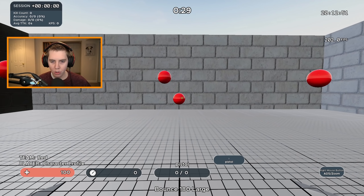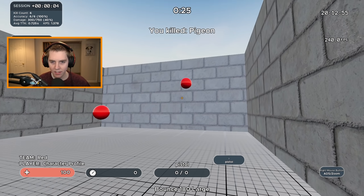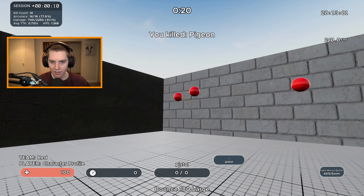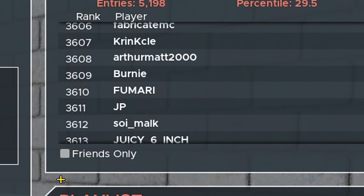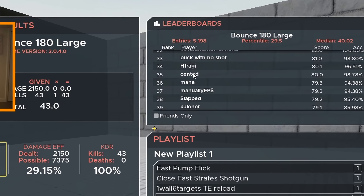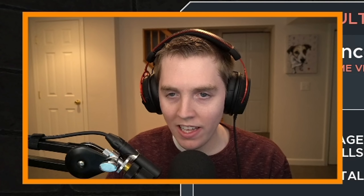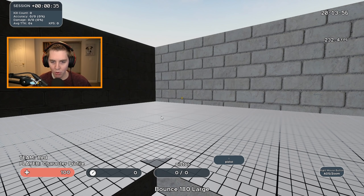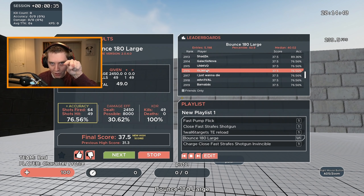The fourth drill is Bounce 180 Large. I really like this one because I'm actually decent at it. This is all click timing — meaning you have to time when to click. I got 3000 again. Scented is on the leaderboard at number 35, and Noah Rayleigh is at number 58 — one of the best EU pros. A few minutes later I improved to top 3000 — I'm coming for you, Noah Rayleigh.